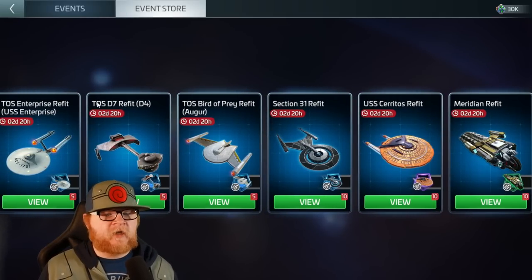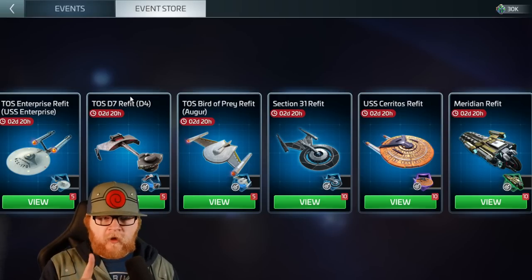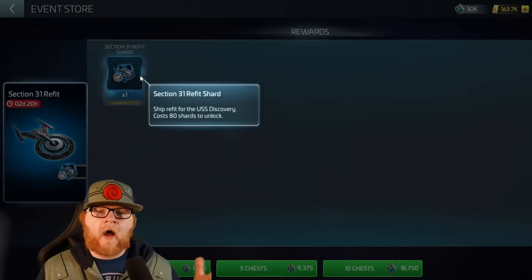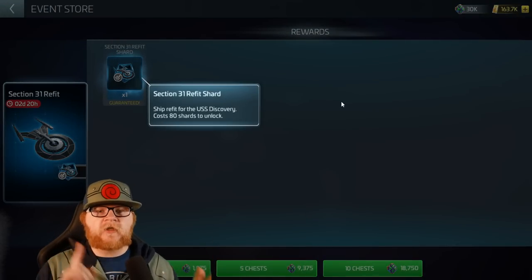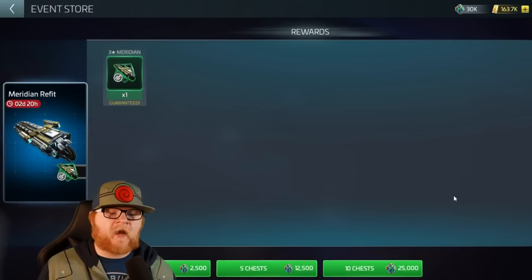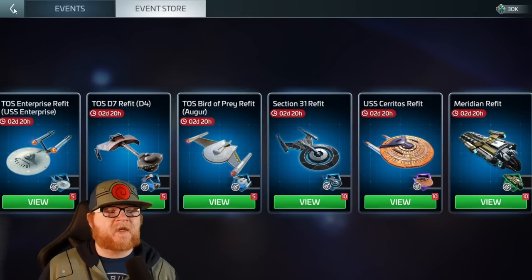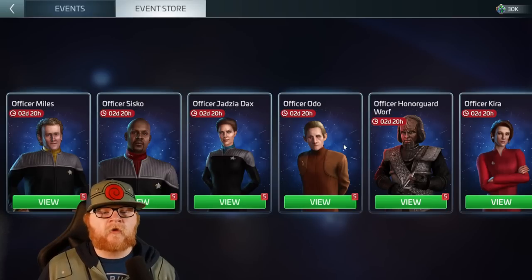If you do have the Mantis, here are two things to consider. You've got several skins here, but the Section 31 refit is worth going after — it improves your pulls for the Discovery, including adding Lorca into the pulls. And then there's the Meridian refit. I'm a big fan of the Meridian refit. The cost is not amazing, but if you're slowly working towards getting these skins free-to-play, they are options.